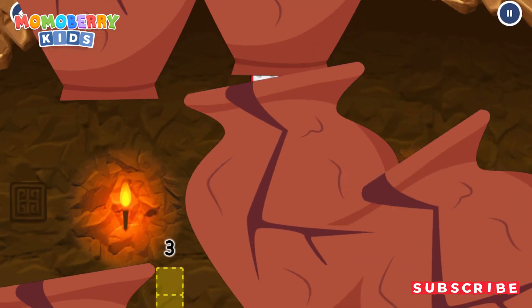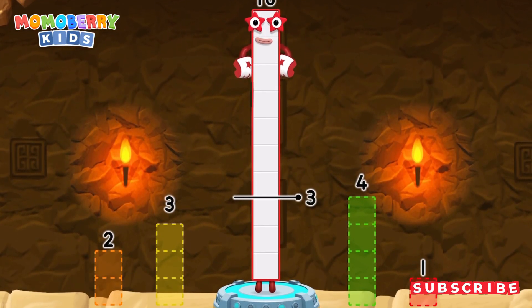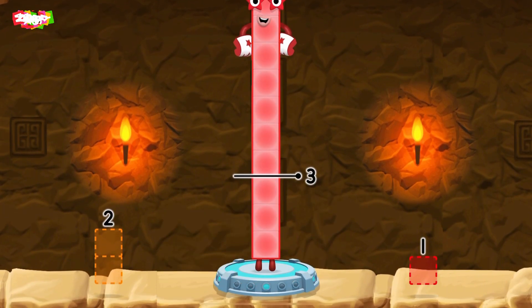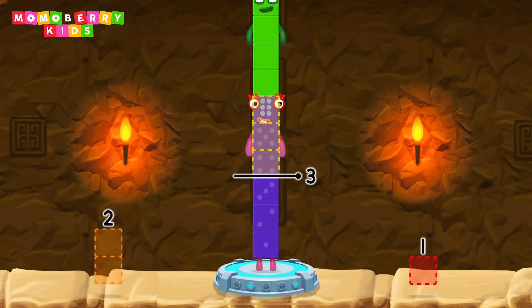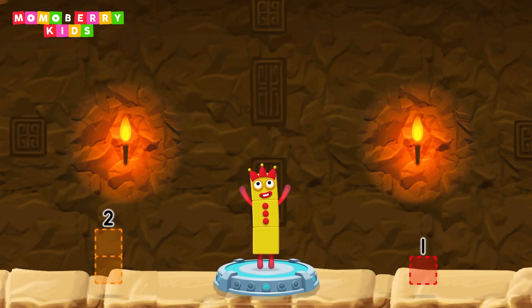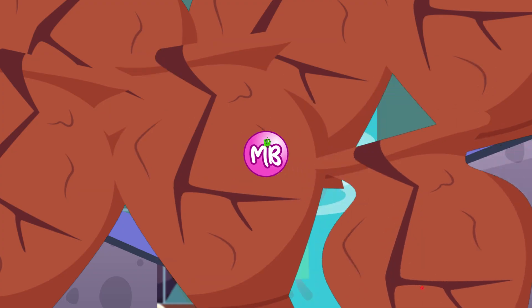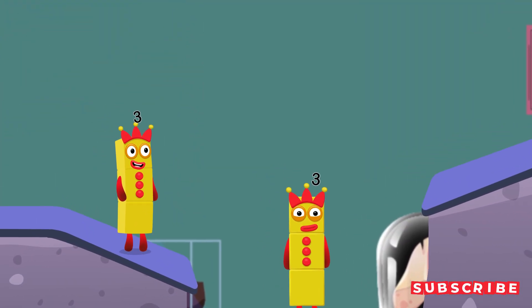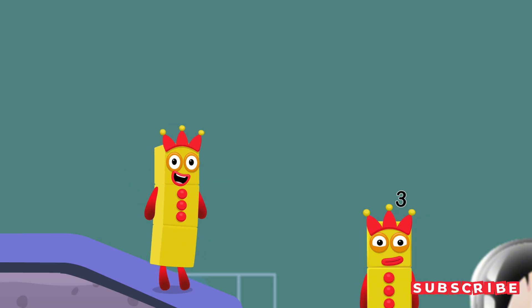Take number blocks away from ten to leave three. Four, three — you cracked it! Ten minus four minus three equals three! Yes! Wow, that was awesome! Nice catch! Let's go again!